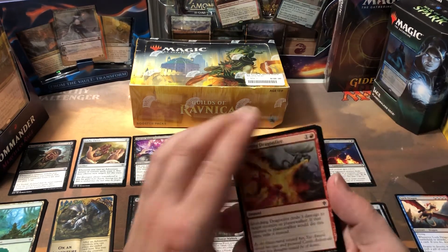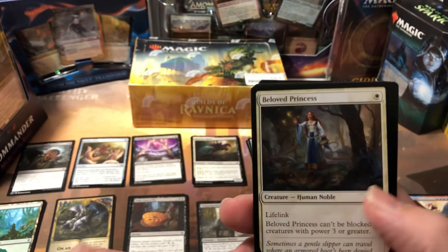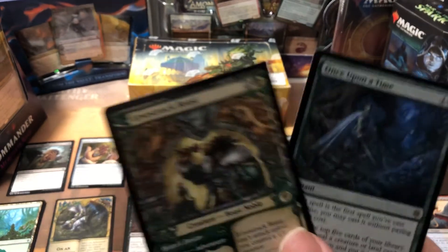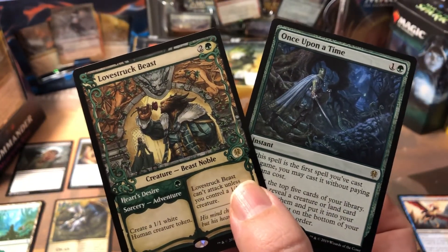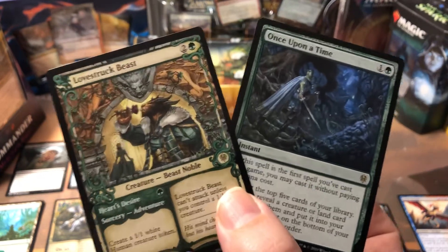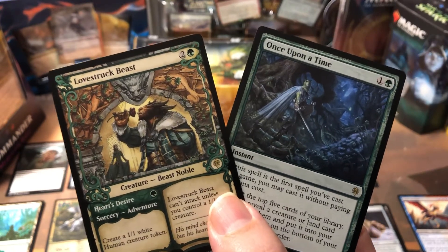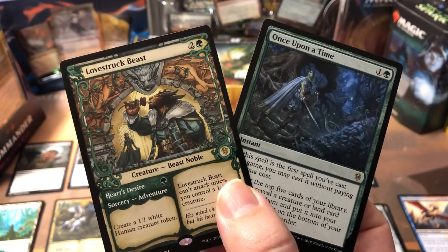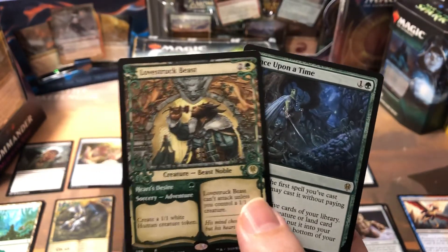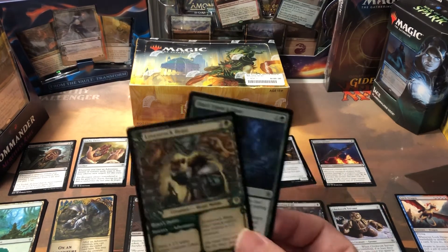I'm sure you want to see what else I grabbed. There was the Scorching Dragonfire. I ended up getting handed a Dwarven Mind at the end, a Bloated Toad at the end, and then I hate-drafted two cards because I didn't want somebody else having them — Once Upon a Time and Lovestruck Beast. There was nothing else more important in the pack anyway; no good black creatures or removal spells. I saw those being too powerful and grabbed them so nobody could use them against me. At least I got a little bit of value out of the draft — it wasn't a complete bust.